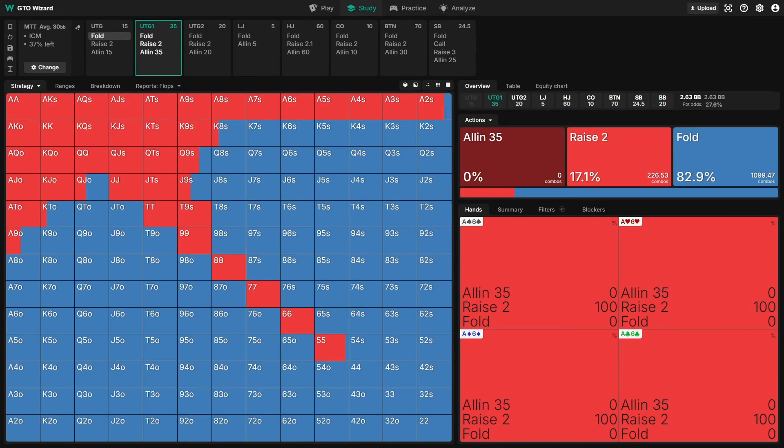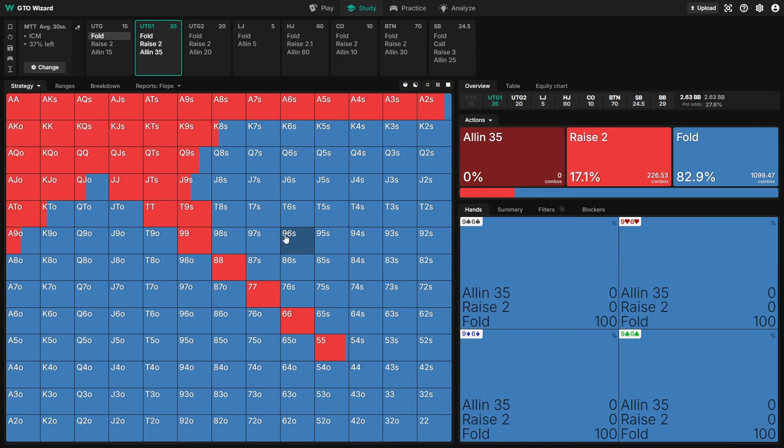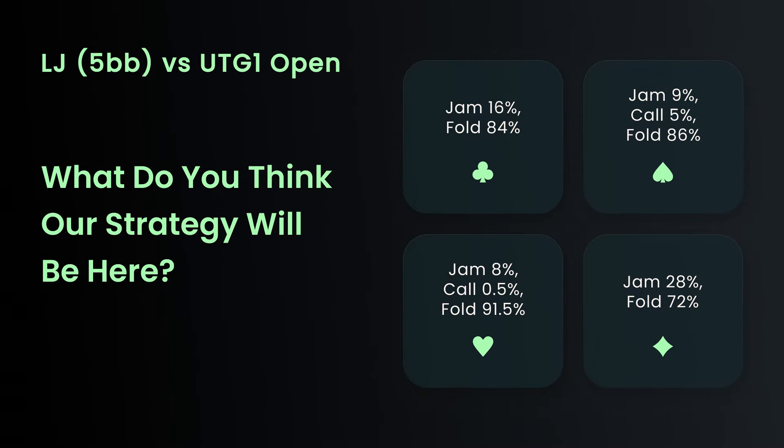Now let's look at spots where we're facing an open raise outside of the blinds. We're moving on to ICM sims to get a sense of what happens once we get beyond the chip EV stage of the tournament. In this scenario 37% of the field remains, a slightly above-average stack of 35 big blinds opens from UTG+1 at a 9-handed table, and we are in the low jack with 5 big blinds. What do you think the strategy looks like?